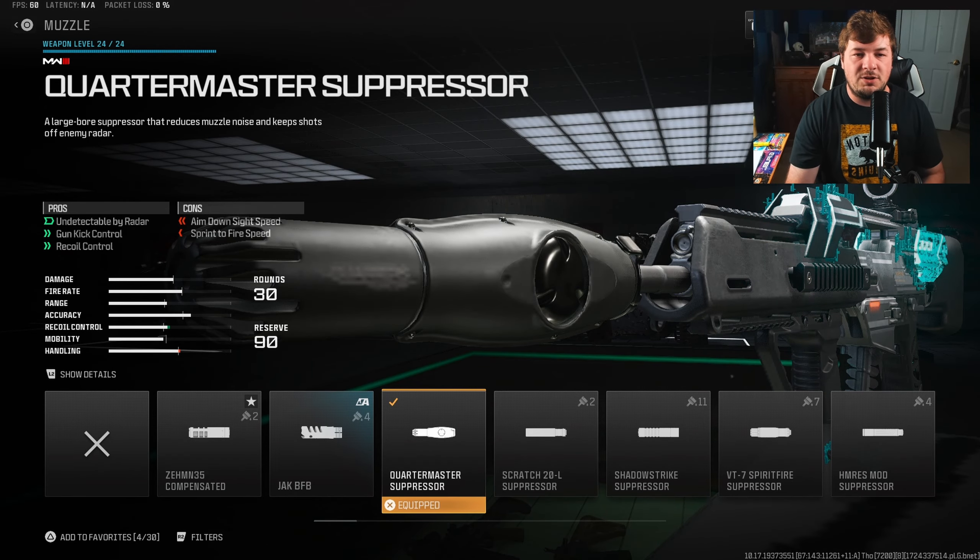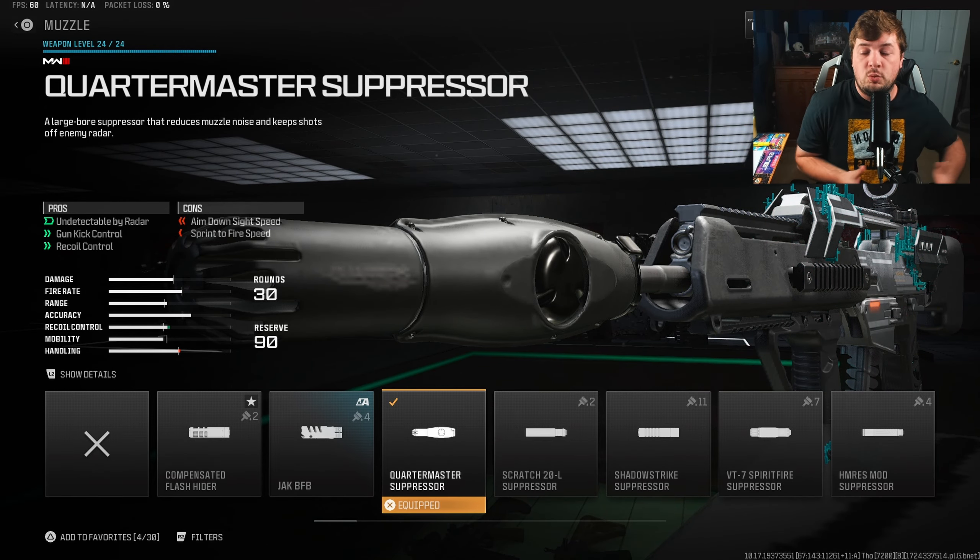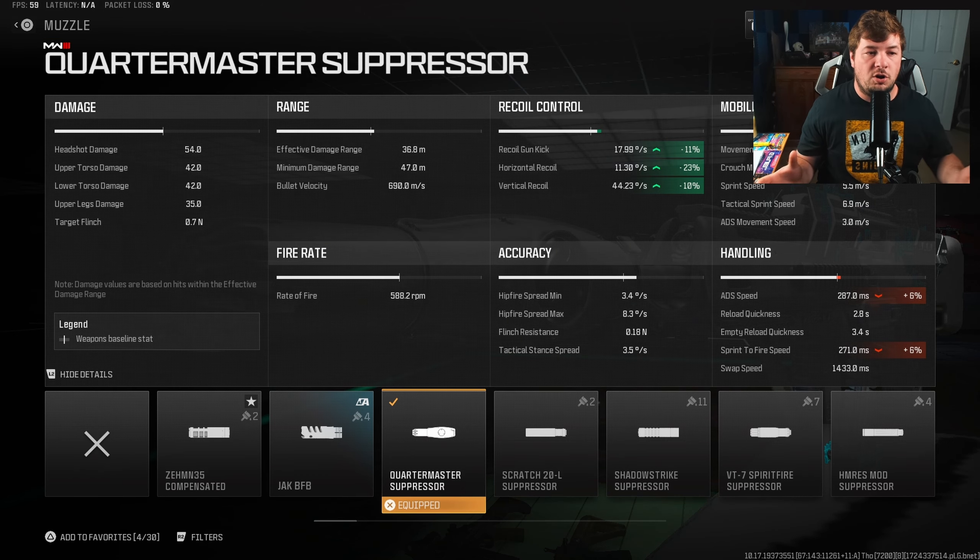For the final attachment, it's the Quartermaster Suppressor. As always, I don't see this attachment really ever changing unless they add an even better one in Season 6. The Quartermaster Suppressor is going to be my go-to just because of the large increase to recoil we're getting here: 11% to gun kick, 23% to horizontal recoil control, and 10% to vertical recoil control.